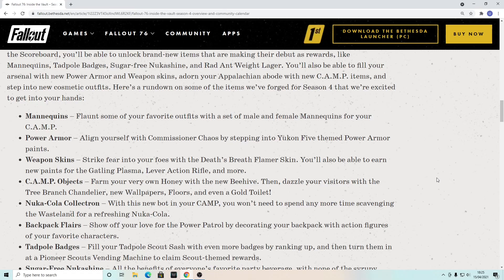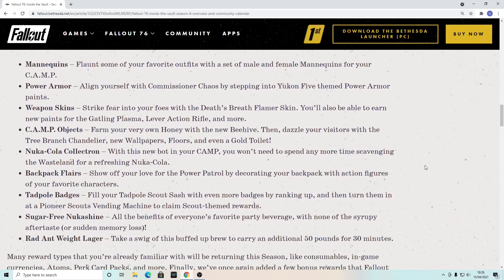Next is the Nuka Cola Collectron — with the new bot in your camp you won't need to spend any more time scavenging the wasteland for a refreshing Nuka Cola. Backpack flares let you show off your love for the Power Patrol by decorating your backpack with action figures of your favorite characters. Tadpole badges are something I'm happy about because getting them is a grind — it's so painful. It's nice they're giving us another way to earn them by filling your tadpole scout sash and turning them in at Pioneer Scouts or vending machines.